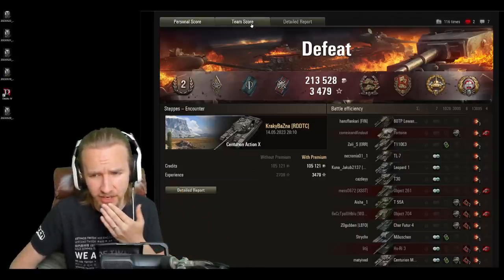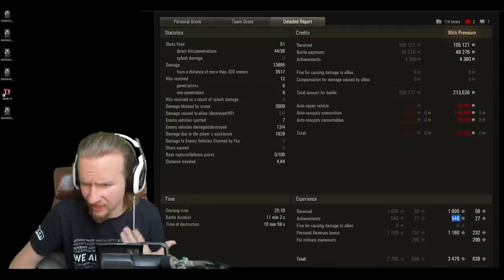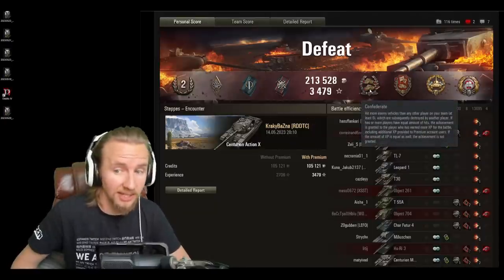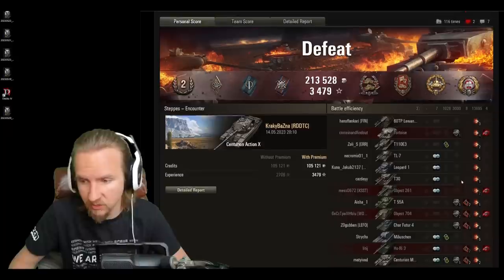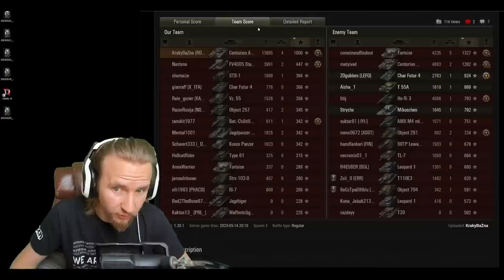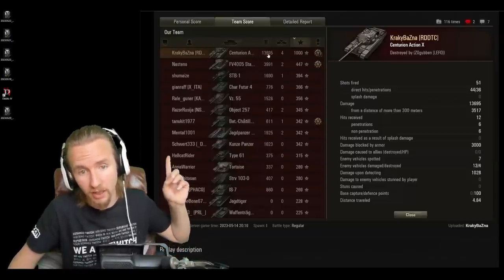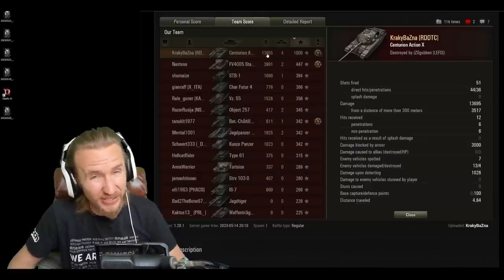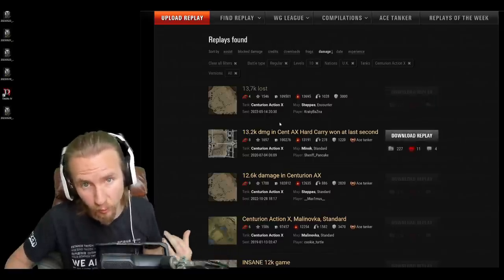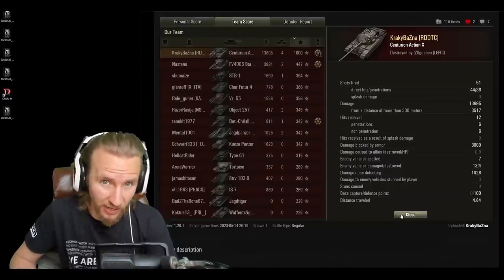Interestingly, this wasn't an ace tanker for the Centurion Action X, which surprises me — I would have easily thought the 1,546 base XP would be enough to get an ace in any Tier 10 tank, let alone the Centurion Action X. They get a Confederate medal for damaging at least six opponents subsequently killed by allies, four kills, a Defender medal for protecting the cap circle with over 100 base defense points, and a Tank Sniper medal for doing most of that at long range. Including the blind fires, this was 13,695 damage — the highest damage anyone has ever done uploaded to the Wot Replays website in the Centurion Action X, which makes it even more preposterous that this was not a win for Cracky Basner.